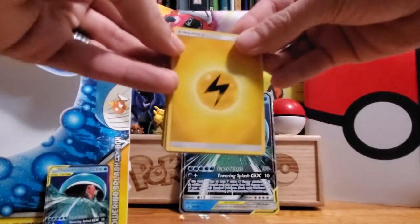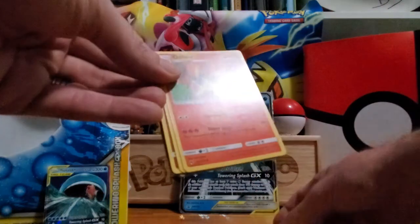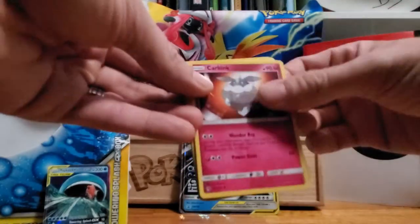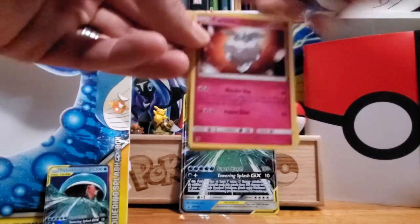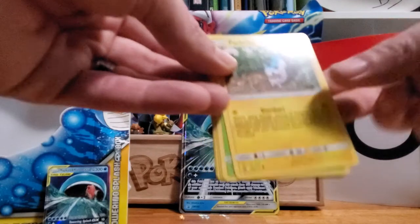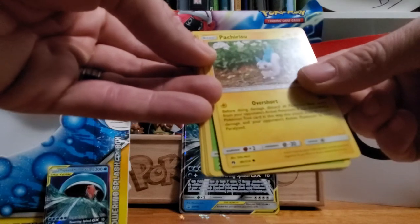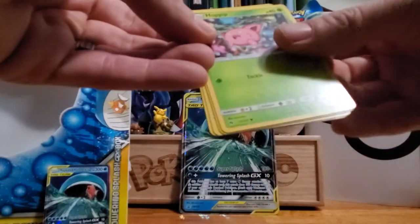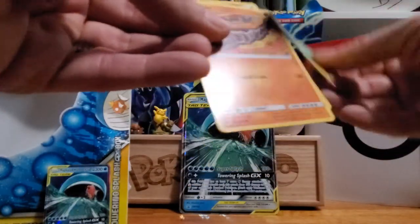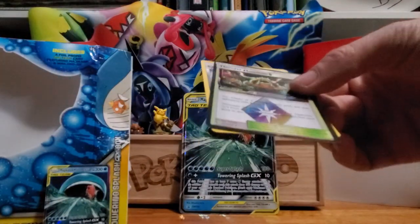Electric Energy, Quilava, Girafarig, Carbink. Sorry for the shadows on this video — we picked a new spot to record and wanted to set up our cool set. This is a Pachirisu, Hoppip, Carbink, Blitzle, Onyx, and there is a Thunder Mountain Prism card.